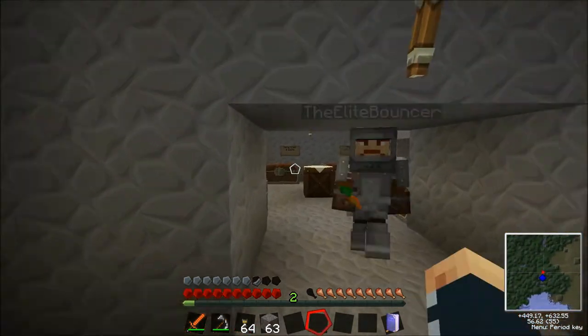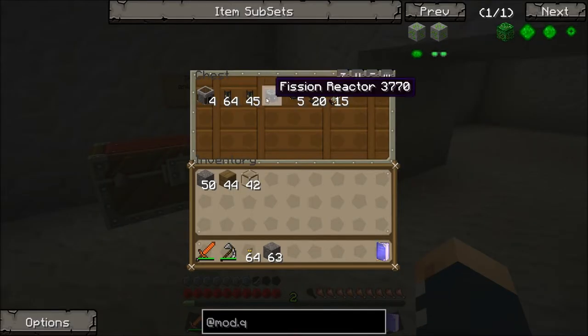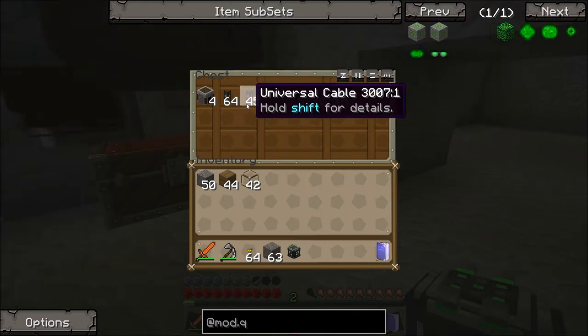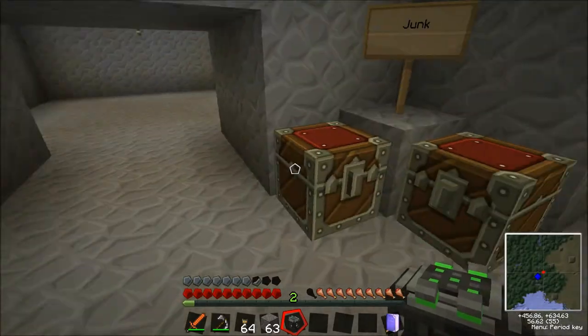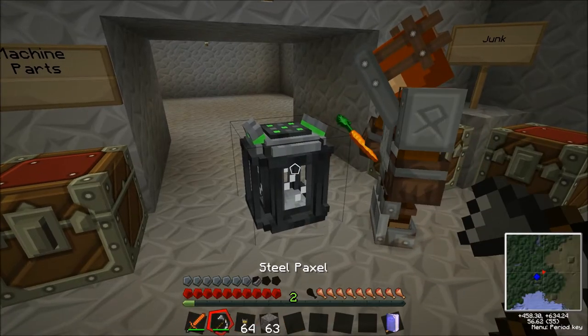We made a fission reactor between episodes. We also found this universal cable, which is actually a lot better - it can work as IndustrialCraft, BuildCraft, or normal Joules transfer. That's a lot better than just the standard cables, though we still have to use the cables for crafting. We've got a fission reactor right here - it's beautiful.